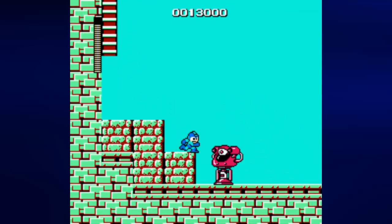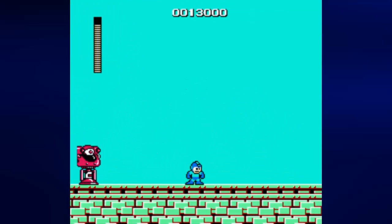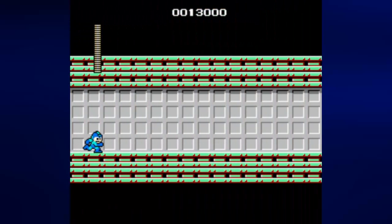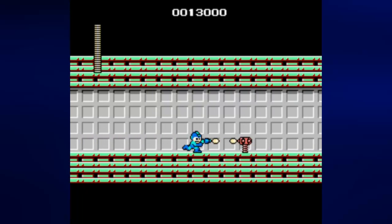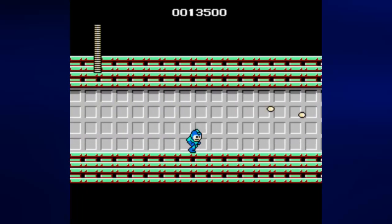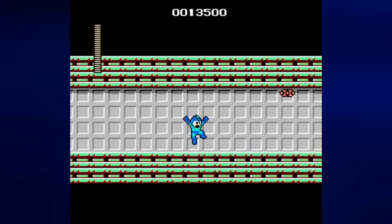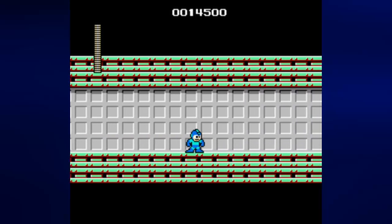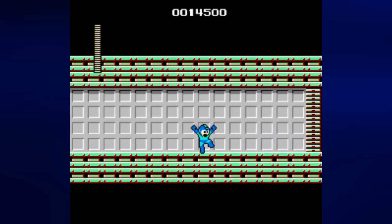You do not want those things hitting you because if they do, you lose a third of your health. And now these turrets — whenever you get close to them they shoot a little five-way shot. It's easy to anticipate where the shots go, but they can hurt and knock you back a little bit if they hit.